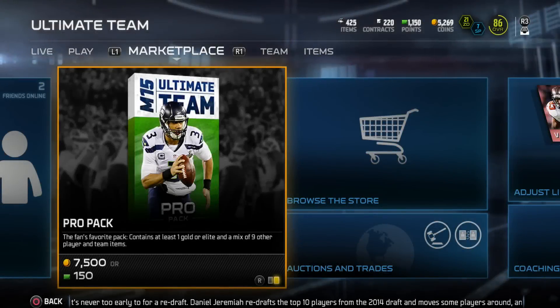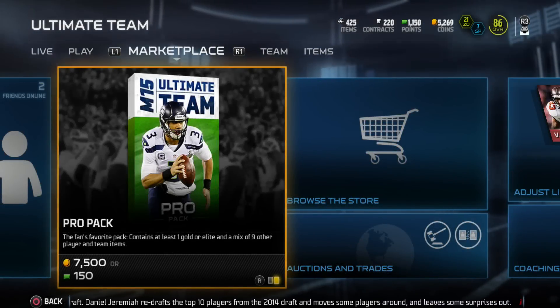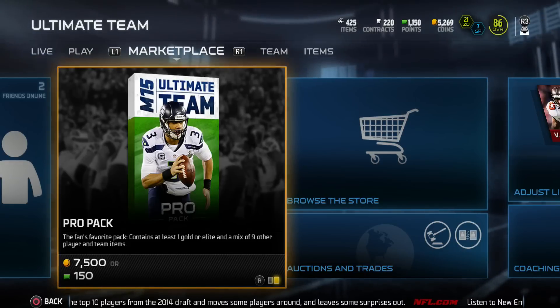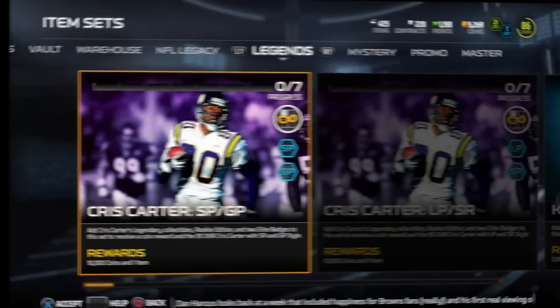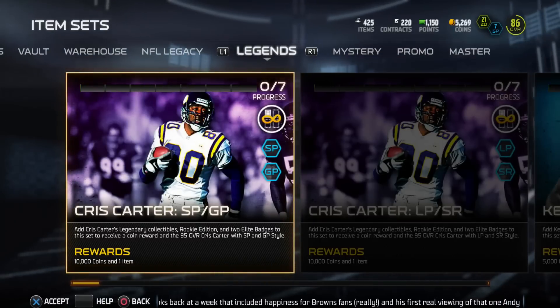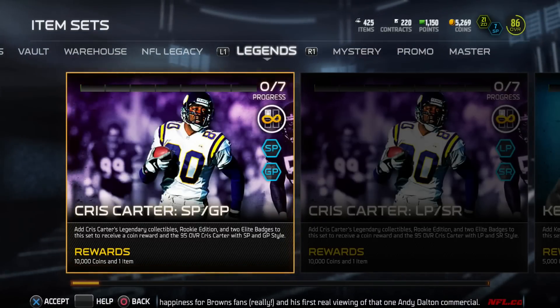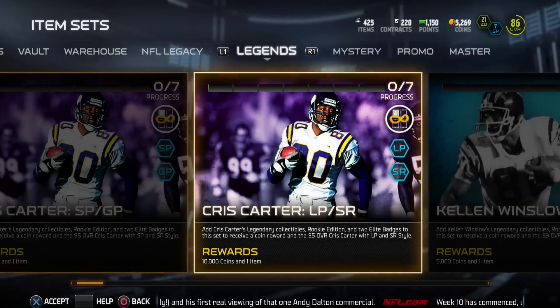What is going on guys, Ballin Games 03 checking in back with another Madden 15 Ultimate Team video. In this one we got some new legends. The first of two legends is the set legend — a 95 overall Chris Carter, with short pass, ground and pound, long pass, and speed run chemistries.